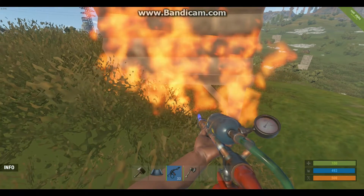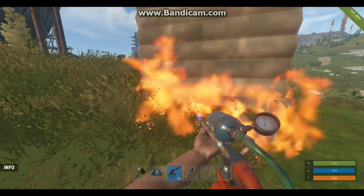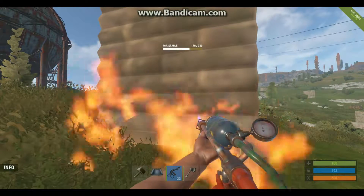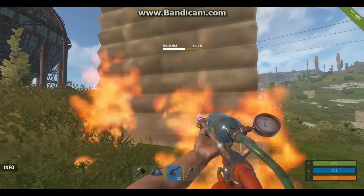To use this gun most effectively, you want to burst fire and wait. It will take about 20 low-grade fuel to take down a wood wall if you wait it out and use burst fire, and 140 to take down a stone wall.